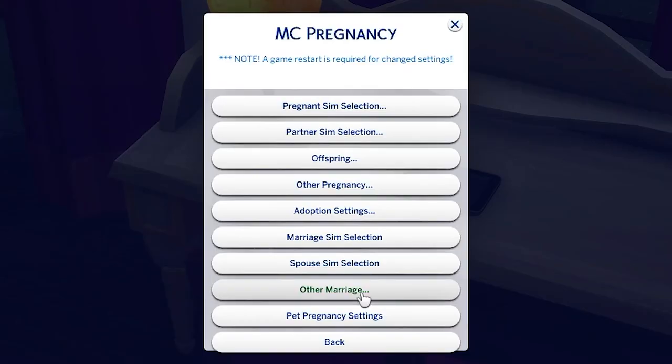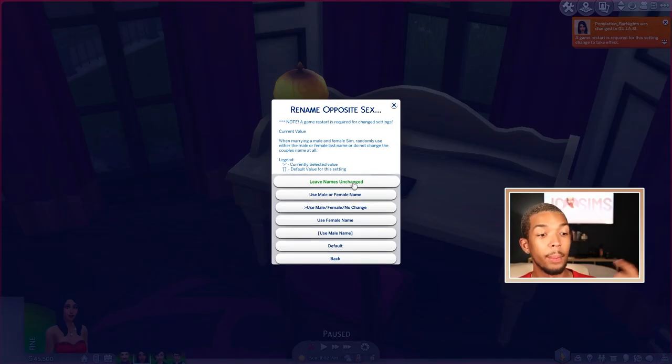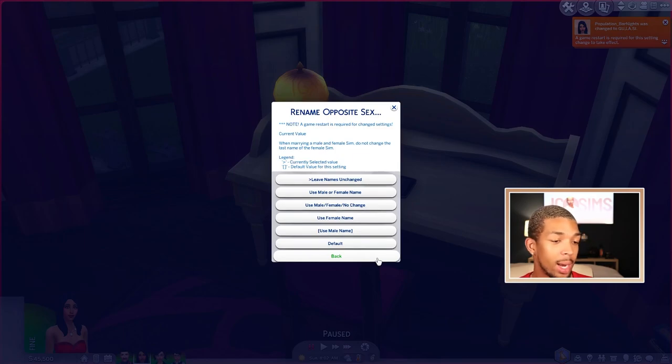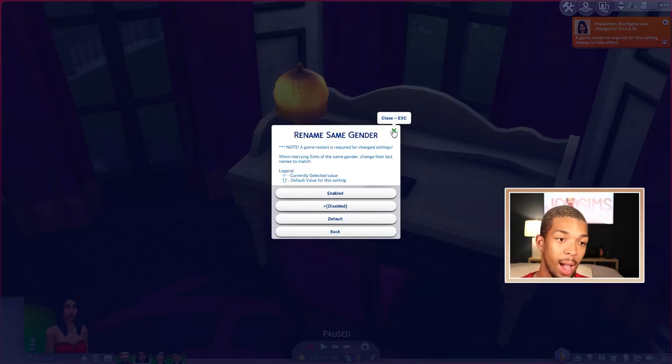In the marriage settings, if we come to Other Marriage, we can change settings for how the game identifies marriage and changing last names. If we come to Rename Opposite Sex, this is the setting for when marrying a male and female sim — change the female's last name to match the male. You can change this to use the female name, male name, or no change. I personally like to leave names unchanged and then go in and use the Create-A-Sim full edit mode cheat to change my sim's last name myself, since sometimes I might want a hyphenated name or no change at all.